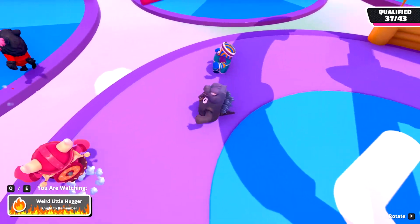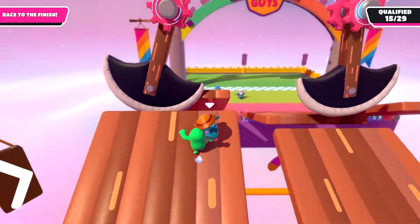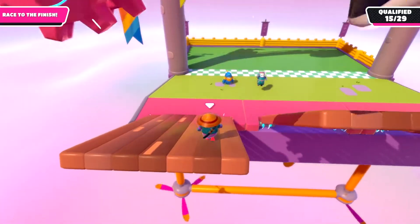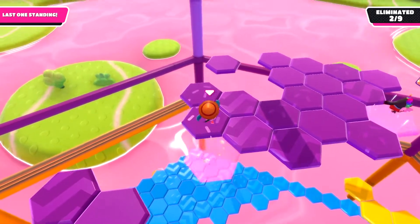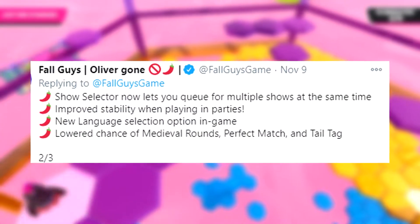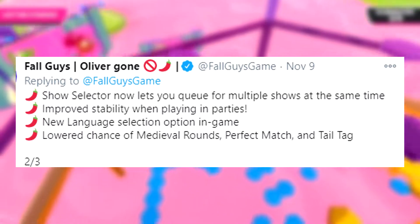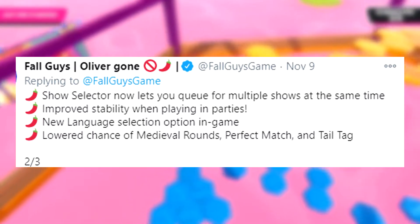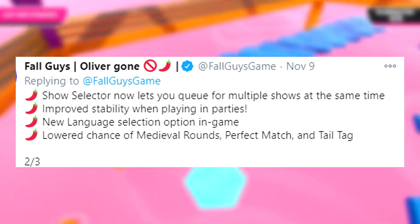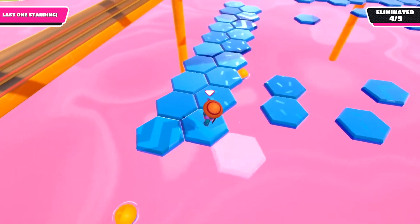They also added featured crown costumes to the regular store rotation, so there's now a higher chance of getting skins like the Bullet skin. The show selector now lets you queue for multiple shows at the same time, and they also added improved stability when playing in parties, a new in-game language selection option, and they lowered the chance of getting medieval rounds, Perfect Match, and Tail Tag.